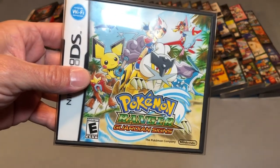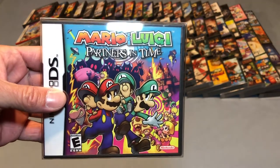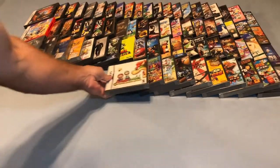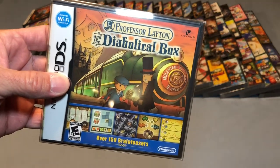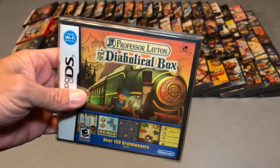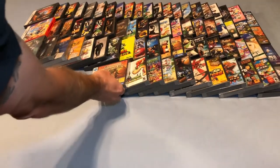Pokemon Rangers: Guardian Signs. Mario and Luigi: Partners in Time. Mario and Luigi: Bowser's Inside Story. I also have a sealed copy of Professor Layton and the Diabolical Box. A few of these sealed games I actually got basically for free — a lot that I bought from a buddy of mine, these were just some extra things thrown in, and I already had the open versions. But I got a sealed version in there, and that was pretty cool because those games are great.